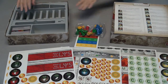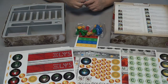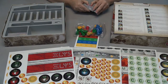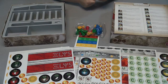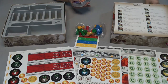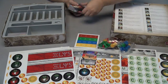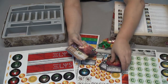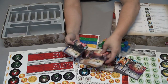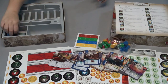It looks like I've got some stickers which I think are going to go on my player markers. Then I've got cards — let's see if we can get them opened. The card quality is really good — they're almost that plastic-feeling card. The artwork is really beautiful with a lot of bright colors and neat pictures.